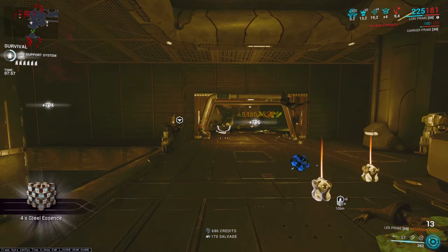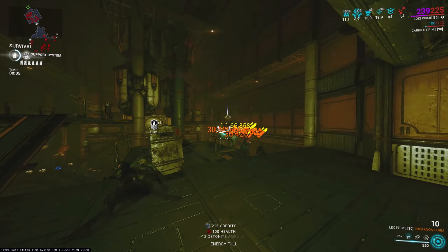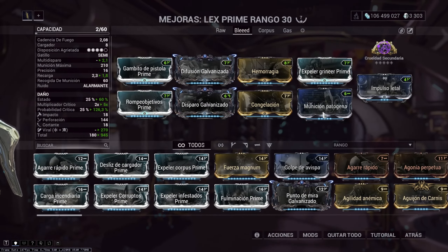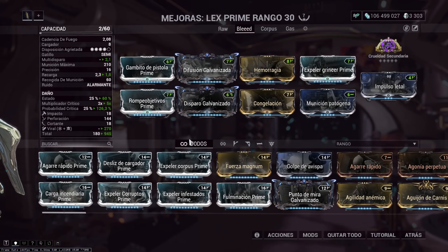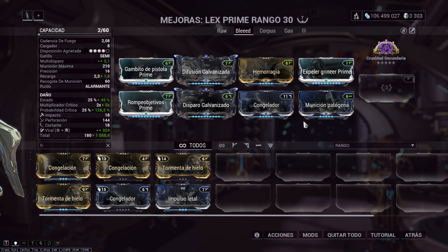The Hemorrhage mod is very good in the Incarnon mode, so this second build is centered on the slash procs it can generate. This way we can make the Lex scale to much higher levels, and it also does a good job against Acolytes. In this build, we use Viral with one 90% mod and one 60/60 mod. Instead of Galvanized Scope, we use a faction mod. This build could also be used in Disruption at Steel Path level 9000 — in that case, I'd recommend removing the Exilus mod and adding a 90% Cold mod so you can handle regular enemies with simple shots, while the Demolysts get their armor stripped with one shot.